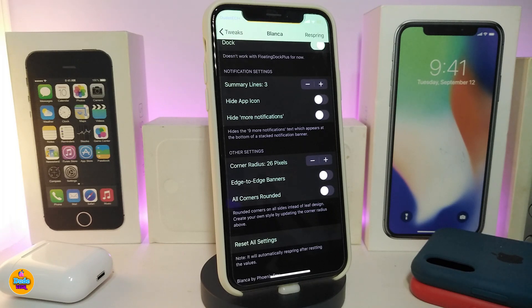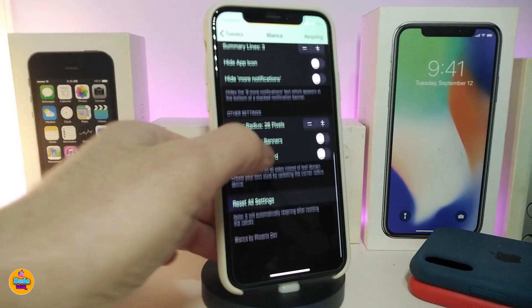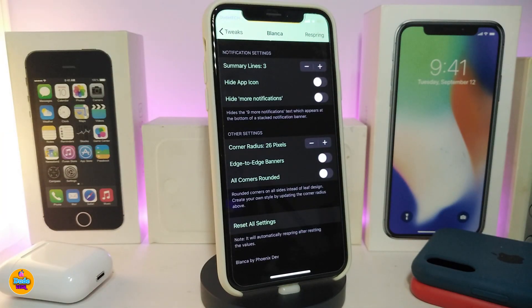We also have another section for your notification settings. You have settings that come with the tweak like summary lines, and a toggle if you want to hide the app icon. There's another section if you want to hide more notifications or customize other settings. For the corner radius, you can play with how many pixels you want, but I highly suggest keeping it at 25 to 26 pixels — that's the good one.